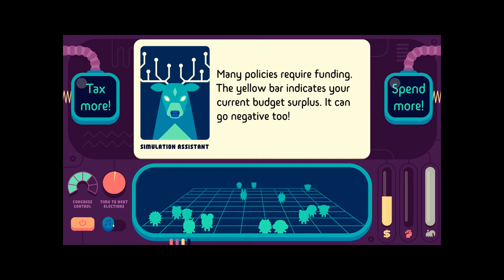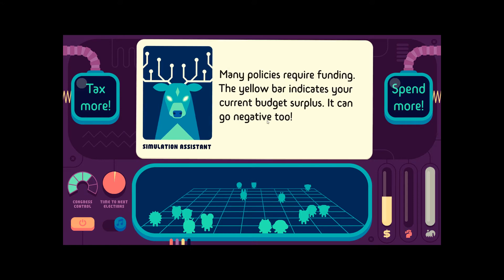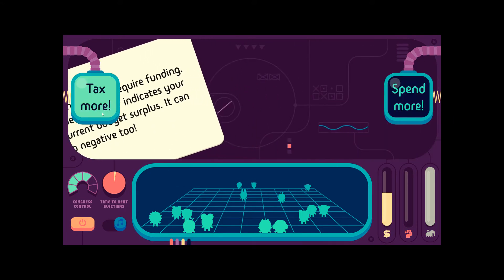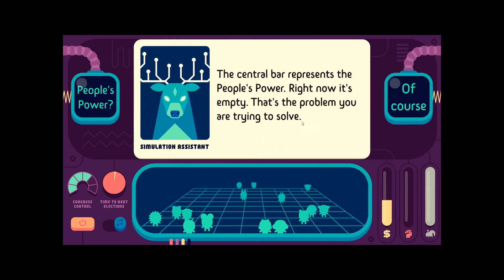There's just a button for music. It's fine, it's an indie game. Many policies require funding — yellow bar, and yes it can go negative. Spend more, tax more. The central bar represents people's power. Right now it's empty. That's the problem we're trying to solve.